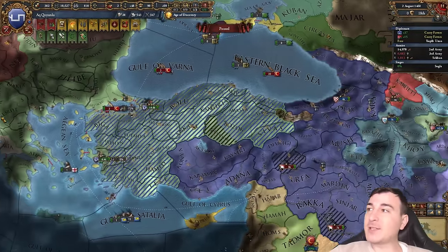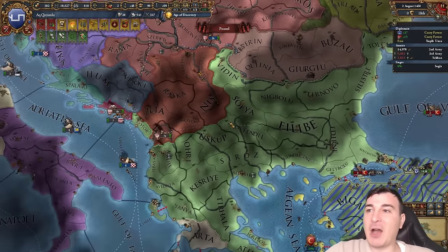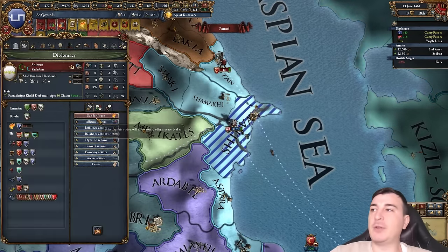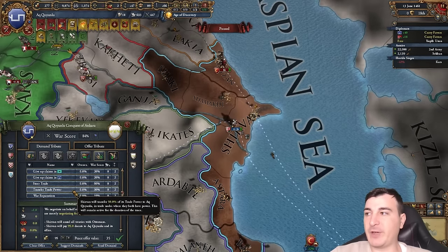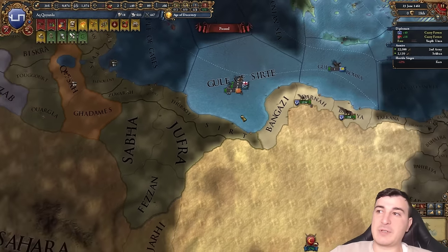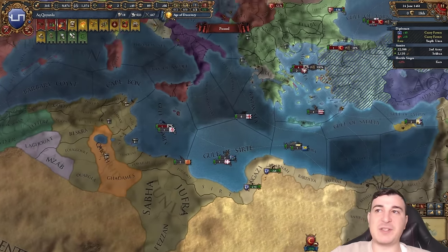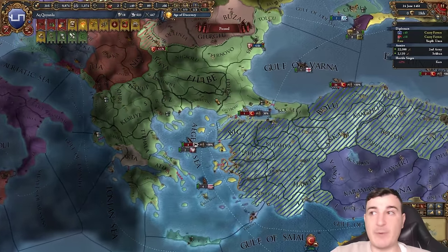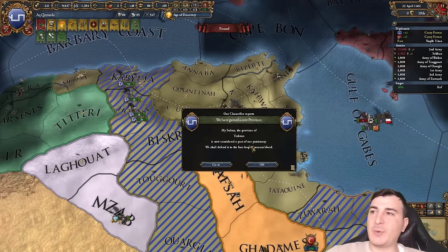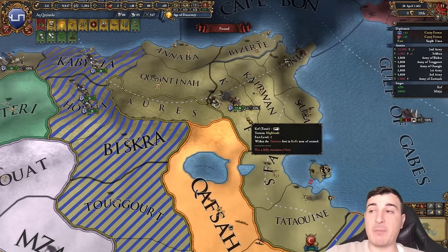The awesome thing about Shirvan is that as soon as you take their capital you have basically all the war score you need. We're taking everything from them. Now let's focus on the Jandarids — just a few provinces each should be enough, then we can direct 100% attention to the Ottoman Balkan front. I'll wait until we take this fortification, then get some money from the Jandarids and do the 'Last of the Romans' mission. We can either make Pontic an accepted culture or convert them to Turkish Sunni — I'll accept their culture. I really don't want more rebels.